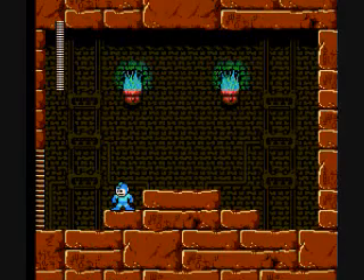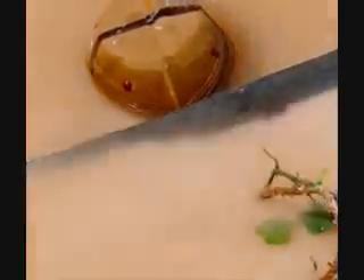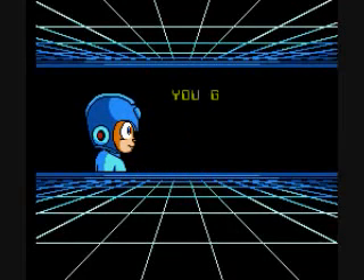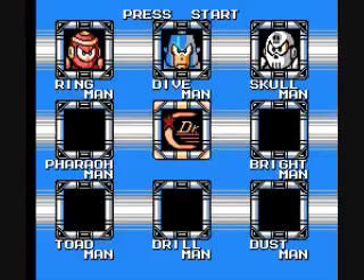But wait a minute — two extra lives and no curse? Hmm. One-up curse: busted, plausible, or confirmed? Now I've got your power, and that power is the Pharaoh Shot. Quite a nice one, actually — it's almost a chargeable metal blade. You can charge it up and fire it off in different directions. Very useful. So with that, five down, three to go.